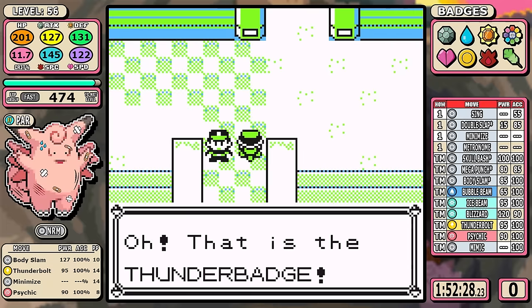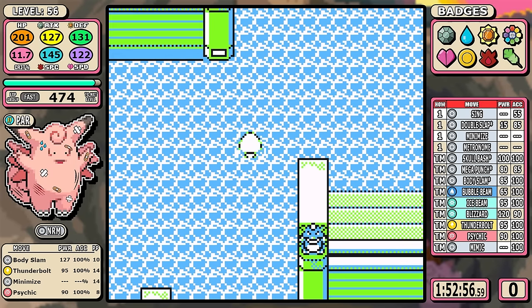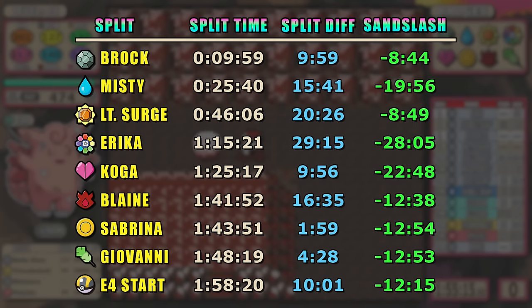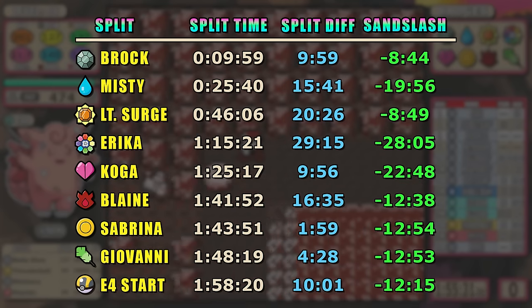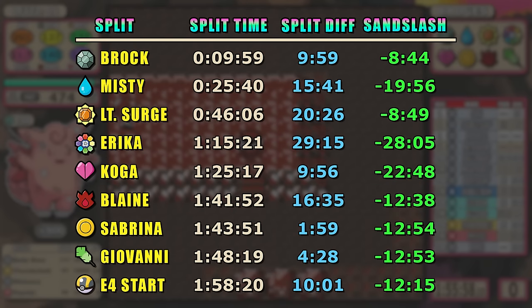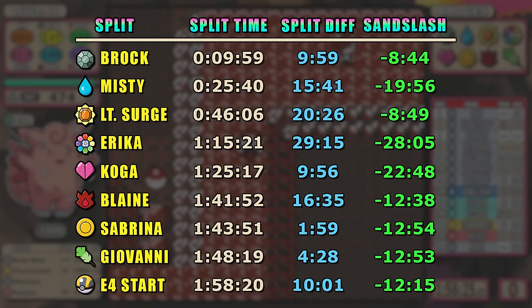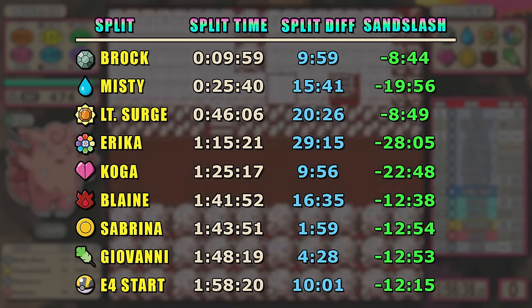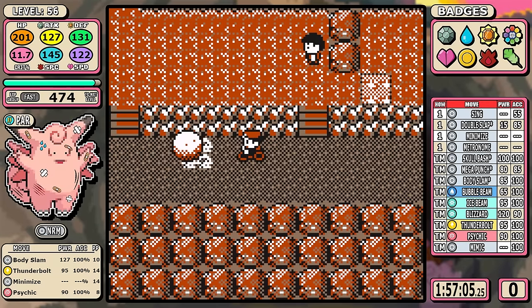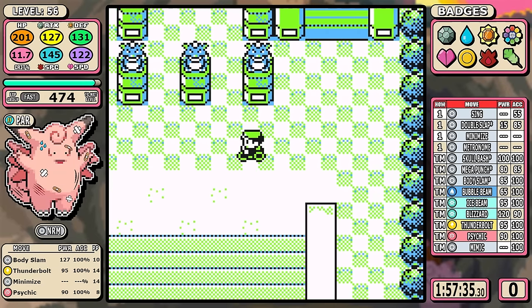For the final split data check: Clefable has taken Sandslash and dominated every split — every split has been green, with a steady 12-plus minute lead for about half the game. Sandslash is not a scrub Pokemon — it's in the top 10, scoring about 94.3 out of 100. This leads me to ask: what are we watching right now, how good is this Pokemon, and are we about to witness something that hasn't been seen on this channel in a long time — a Pokemon potentially good enough to be in the top two or three? The last video to do that was Articuno back in 2022, and Alakazam is currently number two. This is pretty exciting — let's see how it finishes.